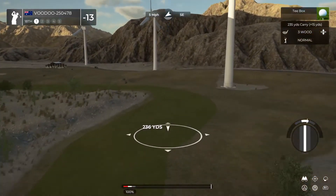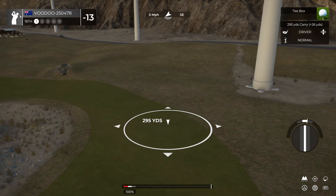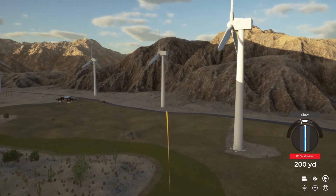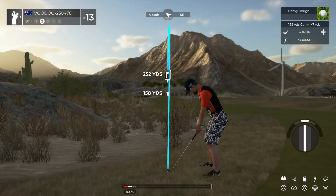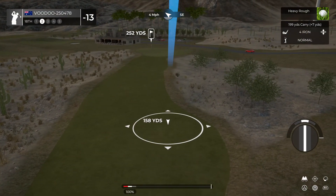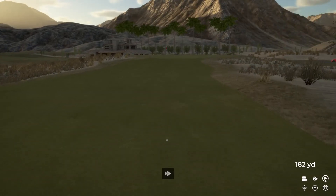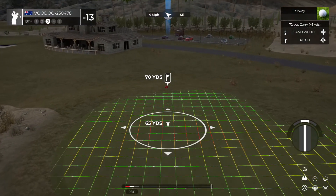Short par five — this sounds like eagle territory. Nice solid shot, we'll see what happens. Had that kicked out a little it would have been fantastic, but it didn't. Back on the fairway — let's see, at the three mark. This is our third shot.